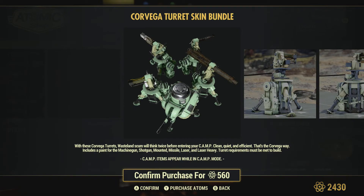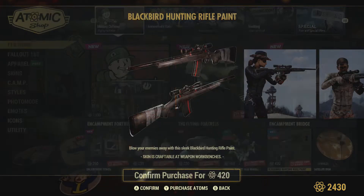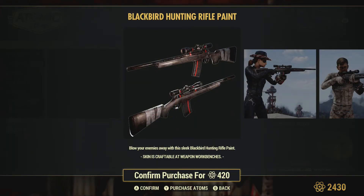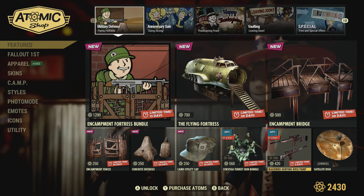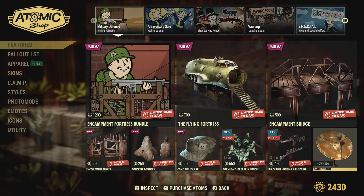We've got the turrets — the green skin, the conveyor screen — coming back at 700 down to 560, 20% off. Got the Blackberg hunting rifle for 420, down from 700 — still a little pricey if you ask me. We also have the satellite dish; I can't see the price but my guess will be about 250.